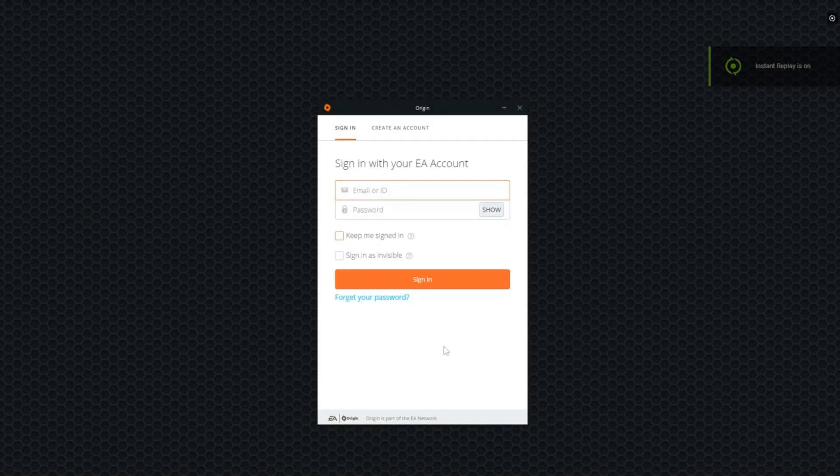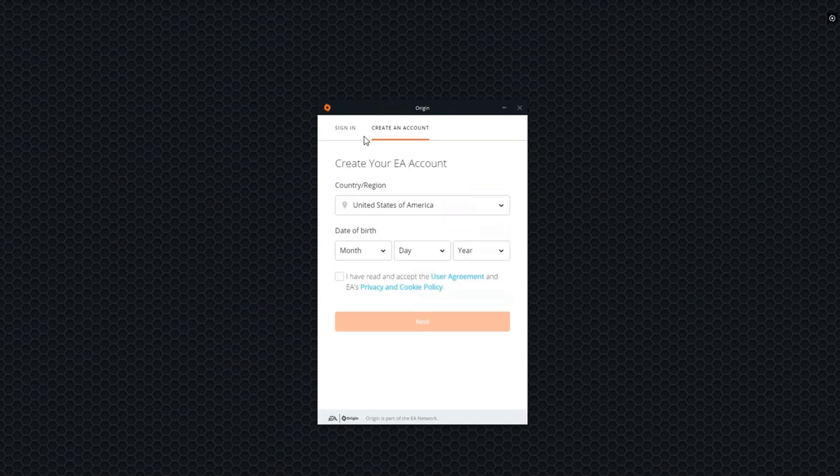Okay guys, so after I reach here, this is what I want you guys to do. Listen clearly — if you have an EA account that is not linked to GeForce Now, you can go and sign in right here. But for me, I'm gonna create a new account, and I recommend most of you guys create a new account also. Just click on 'Create an Account'.